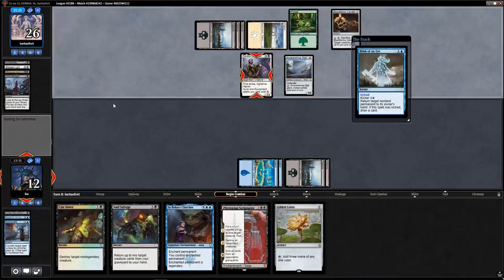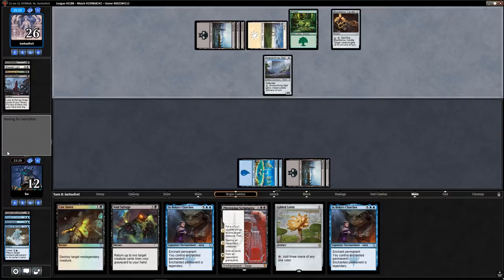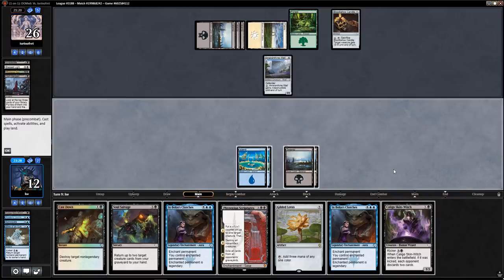I'm just not playing a single creature — I'm going to Blink of an Eye because I want to cast this anyway, no reason to take damage. Bolas's Clutches — that's not a land. If I cast Soul Salvage I'm going to have to discard, so I'm probably not going to do that. I think I just say go.